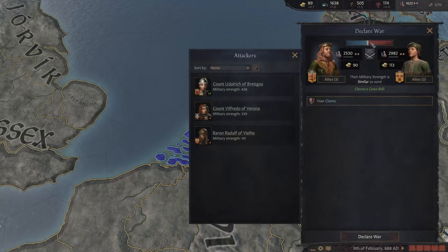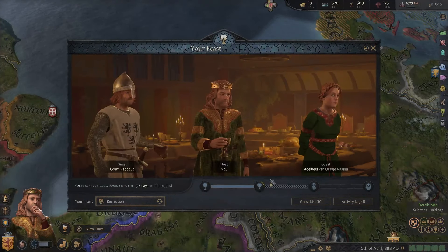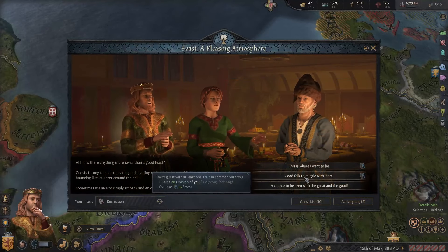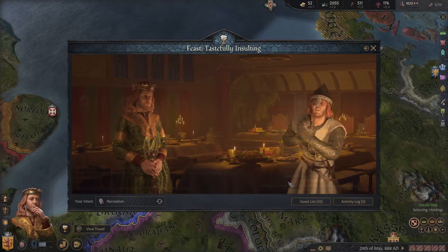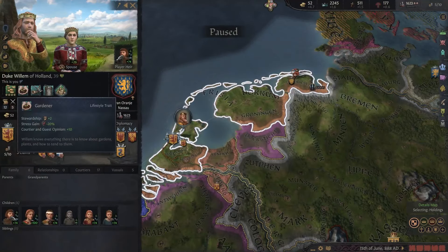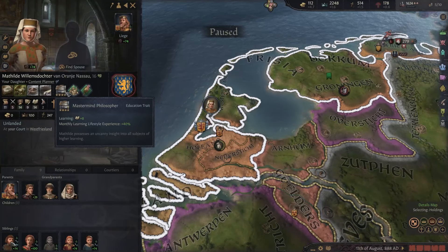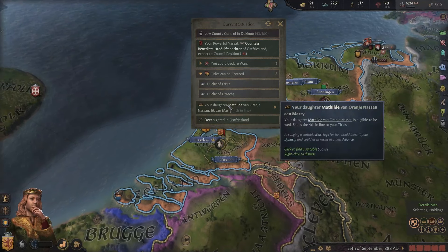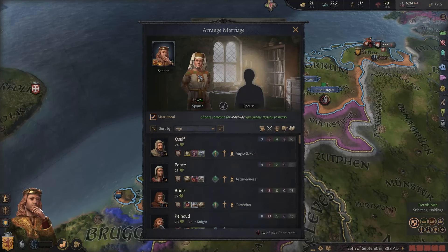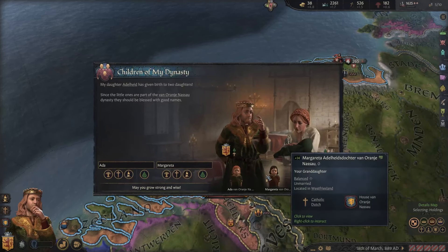Let's check if we have the upper hand if we declare war — not yet. Let's hold a feast — we did gain some prestige immediately, this is perfect. We got some more prestige. Did we gain a trait? No, but we gained a lot of prestige. Matilda has the mastermind philosopher education — that's a good education. She can marry as well — matrilineally please. This guy has quick. We get two granddaughters — Juliana and Maria — beautiful names.